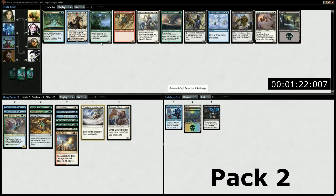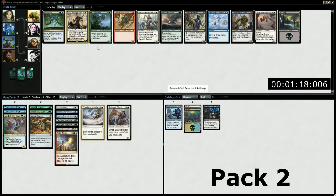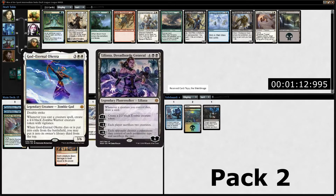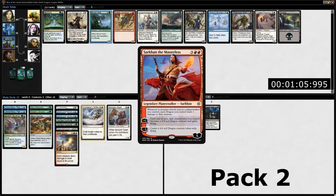Getting an extra activation out of an uncommon walker or accelerating a rare walker to its ultimate is really, really good. But from my personal experience, the best bombs in this format are God Eternal Oketra, Liliana Dreadhorde General, Nicol Bolas Dragon God if you can cast him, Command the Dreadhorde, and Sarkhan the Masterless.